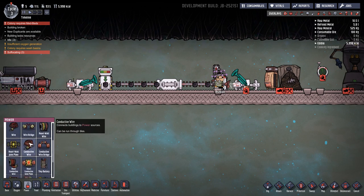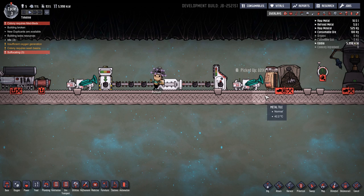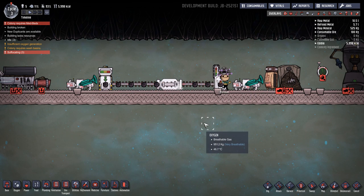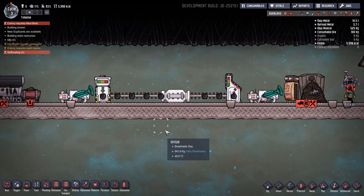Once we power this thing up, let's grab a conductive wire — there we go, let's get this thing moving. It's picking up the copper, shoving it in there, and it will soon start grabbing items from here as well. Ashcan's giving us a bit of a hand — sometimes it takes a while to sort of kick in.